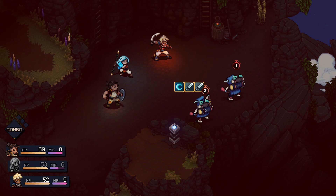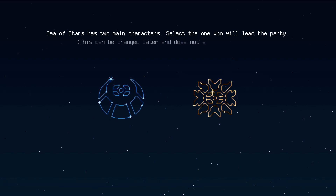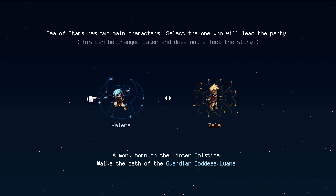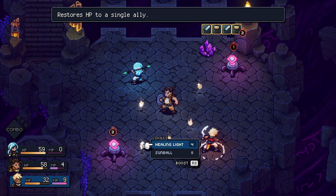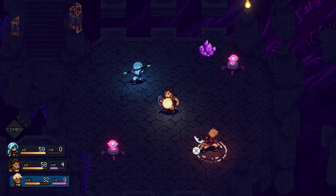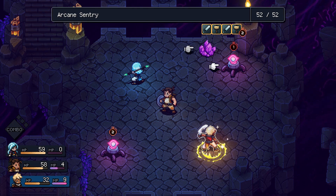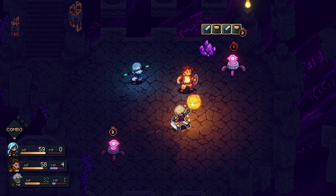I immediately wishlisted the game. Sea of Stars tells the story of two heroes: the Lunar Monk Valere, who wields moon magic, and a sword fighter named Zael who uses the magic of the sun. You can choose to play as either and you can swap at any campfire, so you don't have to worry. Your choice of which character leads the party does not affect the story in any way — we think. Not much about the actual adventure the two are embarking on is revealed so far, but that's just the way we like it.